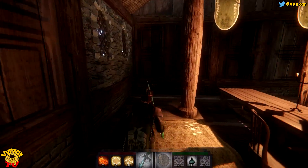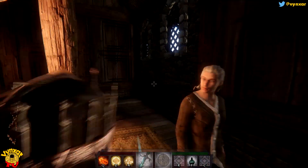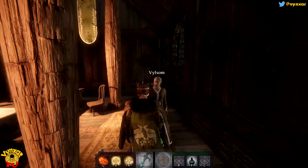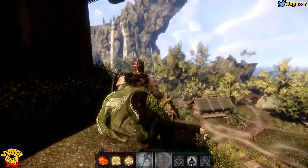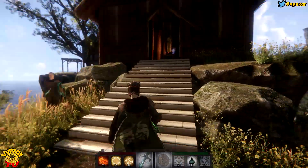I believe this is a magician living here — Vilsom. Let's talk to him. I think he's going to explain to me all the magic walks, the different elements and stuff. It's not going to be useful for now. Let's see if we can get a bit of a view before we go.